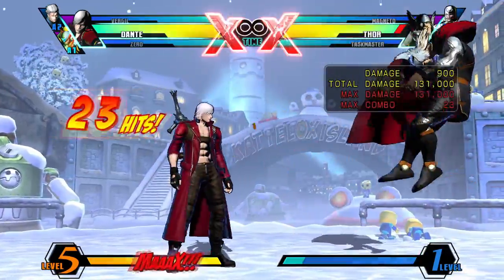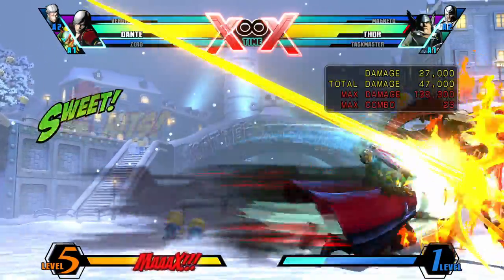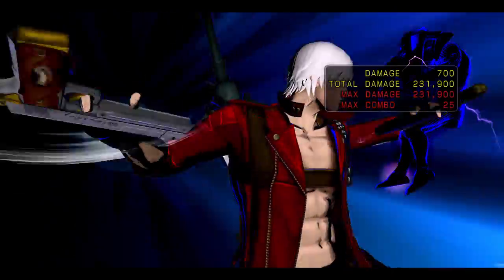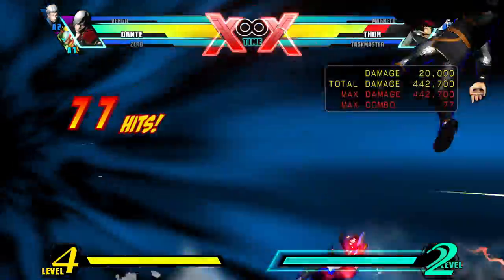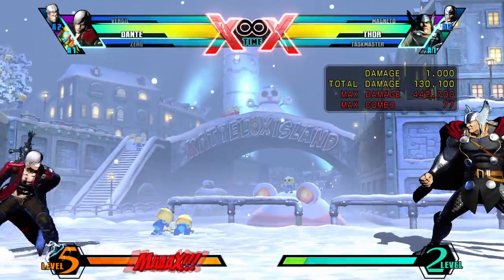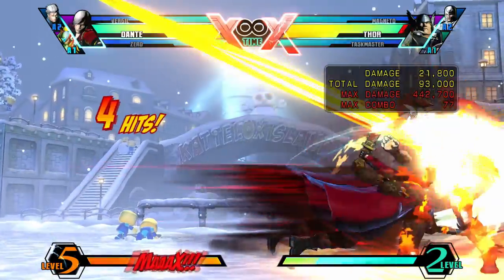Remember when I said there was a way to get around Reverb Shock being punishable on block? If you input Heavy after either Reverb Shock, Revolver, or Jetstream, you get Fireworks — one of Dante's Gunslinger moves from Devil May Cry 3. This move hits four times in a certain rhythm and lets you go into a super. When I do Fireworks, I count to three in my head and then go to super. If the opponent is going to block the super, cancel into Devil Trigger to make it safe.